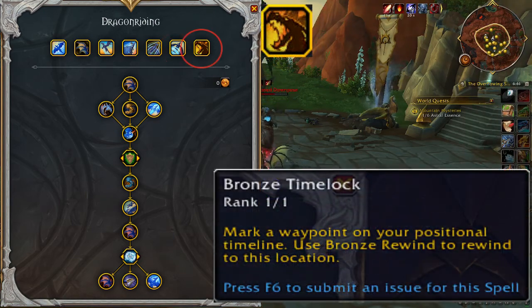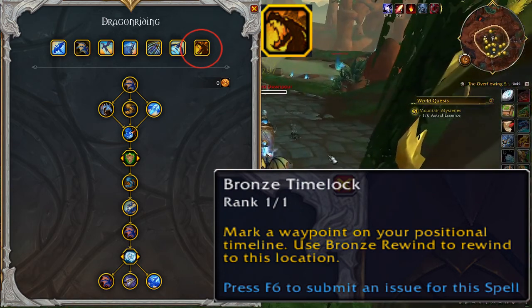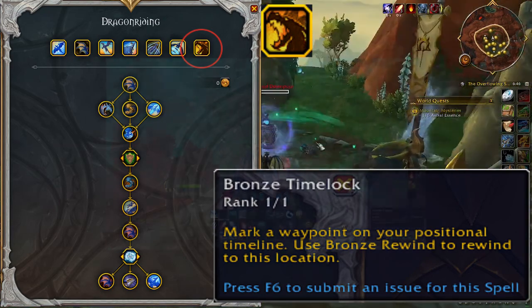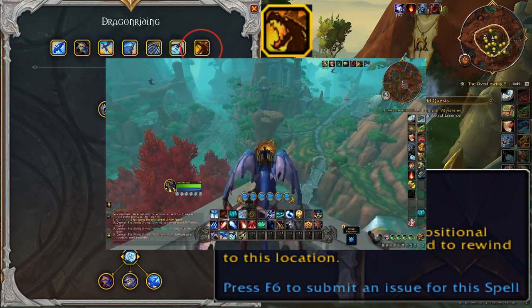Bronze Time Lock is the final active ability. Mark a waypoint on your positional timeline and use Bronze Rewind to rewind to this location. Before you take off, you can use this ability, which then changes to Bronze Rewind, to mark your current location by a bronze-colored time portal.